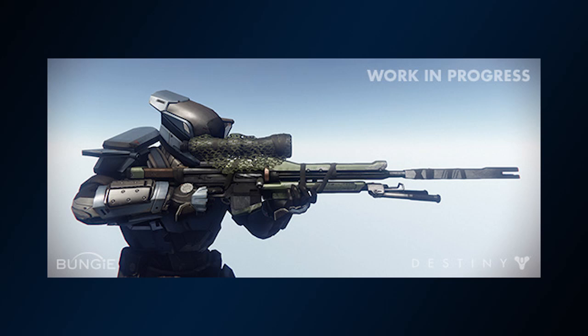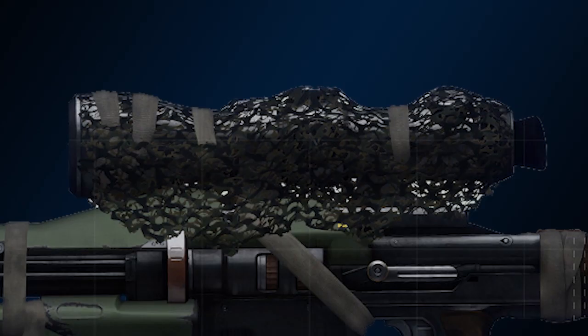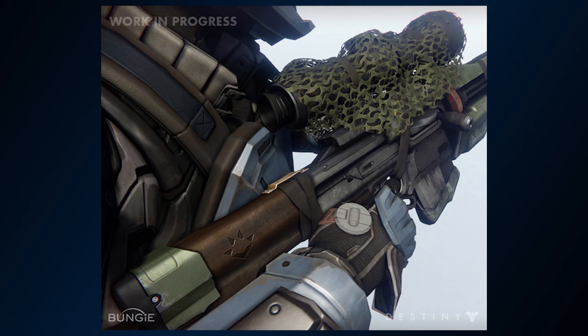The most interesting thing about this gun is that it's made up of many materials: the metal barrel, wood and possibly plastic stock, and even some ghillie net on the top of the scope. They really wanted to push the new shader system with this weapon to show the strength of the rendering in the new engine for Destiny, and it certainly shows.